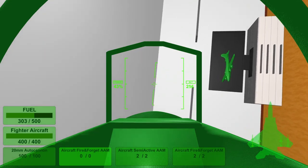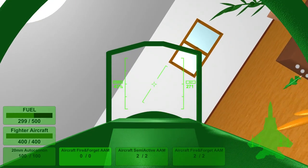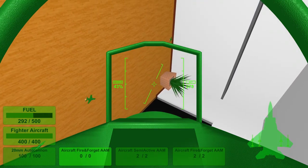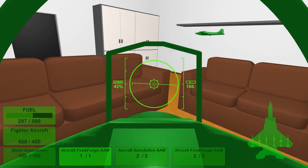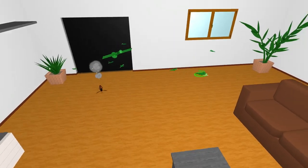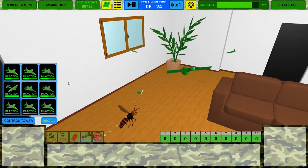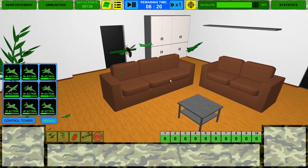What if I jump into first person mode here? I'm so not used to this. Controlling this with a mouse and keyboard is difficult, man, it's tough. Let me try to move around here. Let me jump out just a second. So here's the satellite - how are our forces? They're all in action, no one is refueling, no one is on hold. That's pretty good.